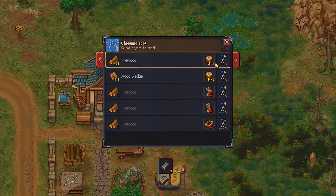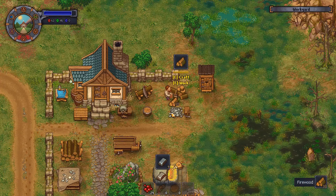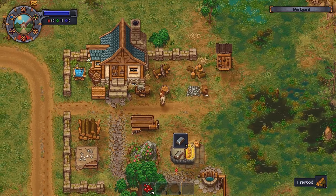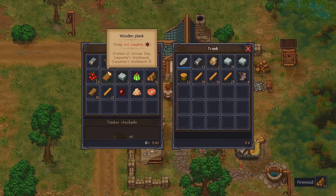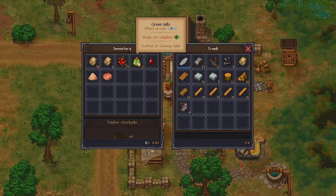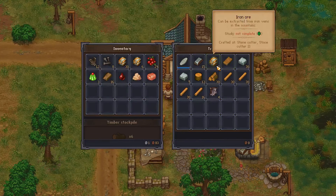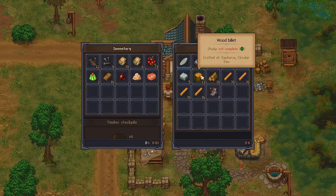As you can see I have been working on gathering some resources as the billets are necessary for the crematorium, which I have finally unlocked. Therefore we will be able to start burning bodies and keep earning burial certificates. As I am trying to make sure I will accomplish as much as possible during each episode,